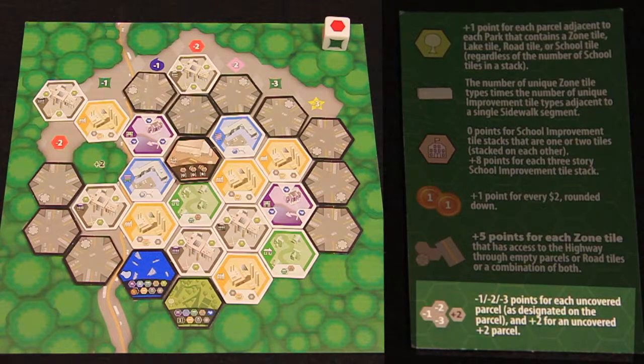Finally, players lose or gain points as indicated by all of their uncovered parcel tiles. The player with the most points wins.